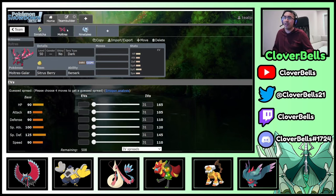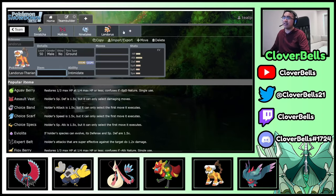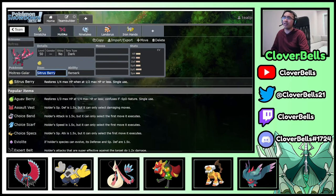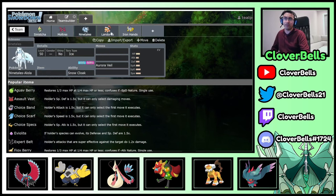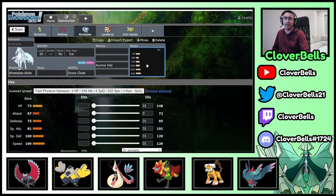That was a thing in Regulation D — especially with Suicune-Calyrex and Grimmsnarl. But we're going to use Ninetales here, and just like in our previous video, we're going to use the Trifecta Core of Ninetales, Landorus, and Iron Hands. Because again, we needed physical damage on the team — right now we have three special attackers, but now we have Landorus and Iron Hands. You're adding Intimidate for physical damage reduction along with your Aurora Veil, and you add Fake Out pressure — so if you want to set up Nasty Plot or help set up the Aurora Veil, these are the Pokémon that can help you do that.